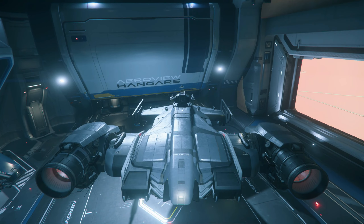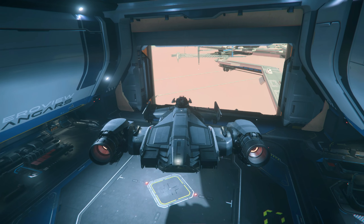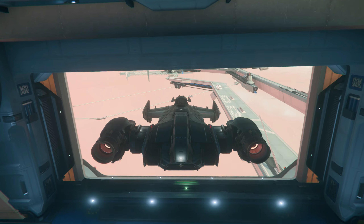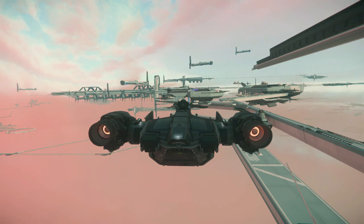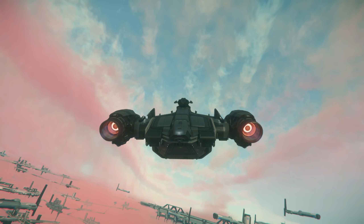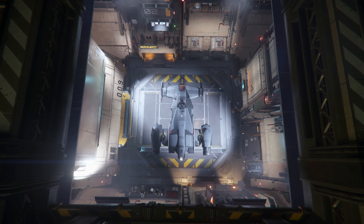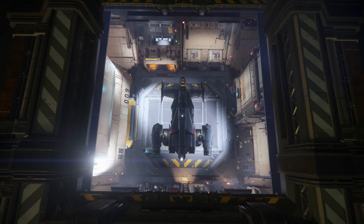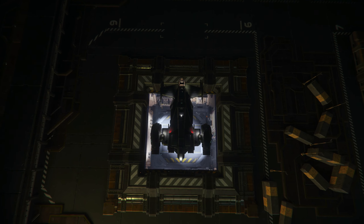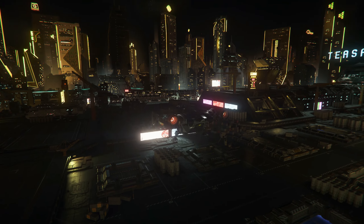I wanted to buy a bigger cargo ship, and what I had was a Cutlass Black. The Cutlass is considered a medium-sized hauler in the game, holding 46 SCU. It's also a good test ship because the Cutlass is one of the ships you can rent at many locations, and is a common ship for people to rent along with a rented Prospector to help acquire an initial stack of credits. The Cutlass is extremely affordable to buy — both with real money and with in-game money — and has always been represented as a great value for the price.